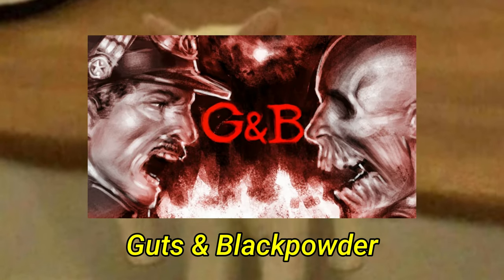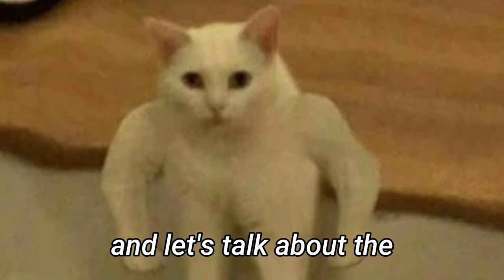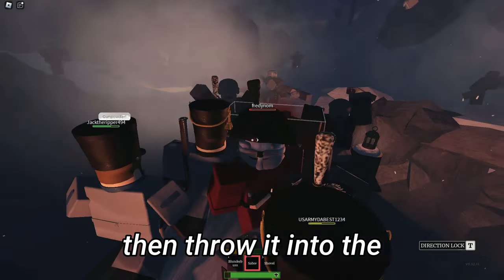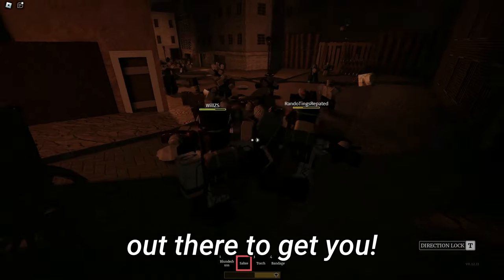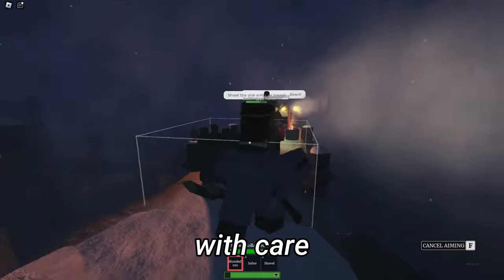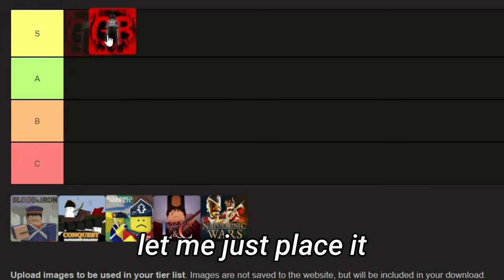So that was Guts and Black Powder — probably a top 5 game I played this year, and definitely one of the best Napoleonic Roblox games out there. Let's talk about the gameplay first. I love how they take zombies vs. humans and throw it into Napoleonic times. The objective was very easy to understand but pretty difficult to finish, since there's so many threats. I love the weapons and how you need to fire your shots with care. As for the visuals and audio, it's great. I'll place it in the S tier.